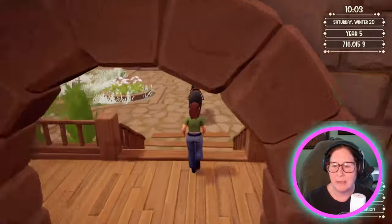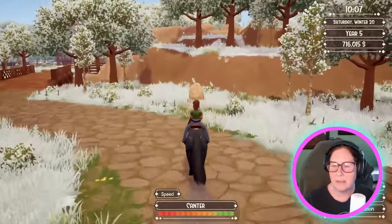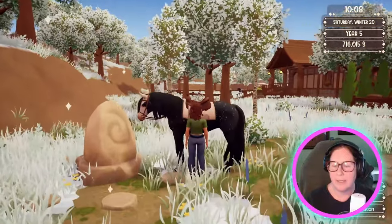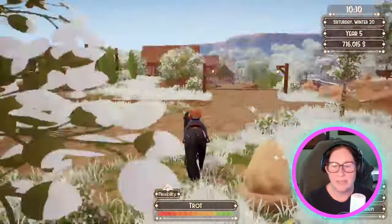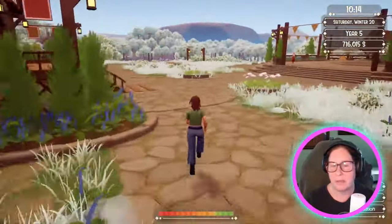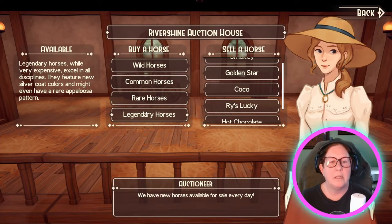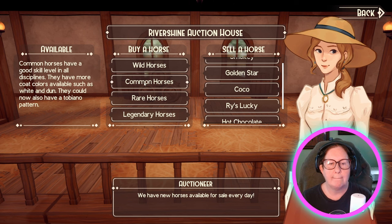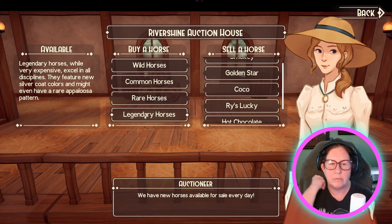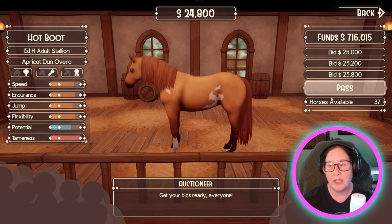Let me see if I can find a Tobiano in the auction house. That's Black Bay — probably not. An Overo. Excel in all disciplines. I watch me just get nothing but Overos now that I'm looking for a Tobiano.